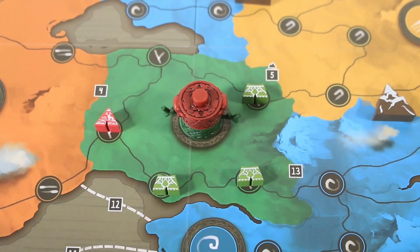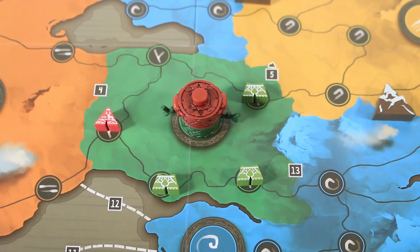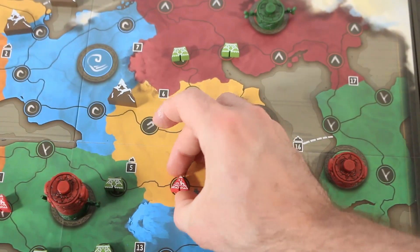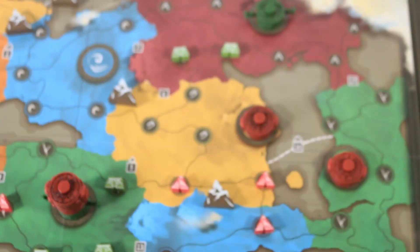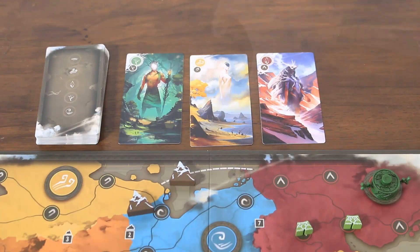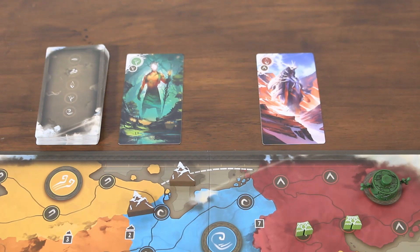Totems can only be placed in a territory if a player has already placed one of their own tents there. If placing a totem, it goes in the large space in the territory, atop any others if present. The maximum number of totems that can be present is equal to the number of tents in majority within the territory. For each piece placed, the player discards the required cards and then draws back up to three.